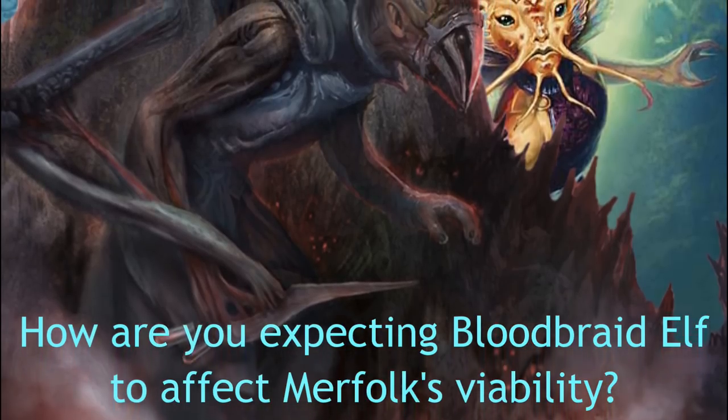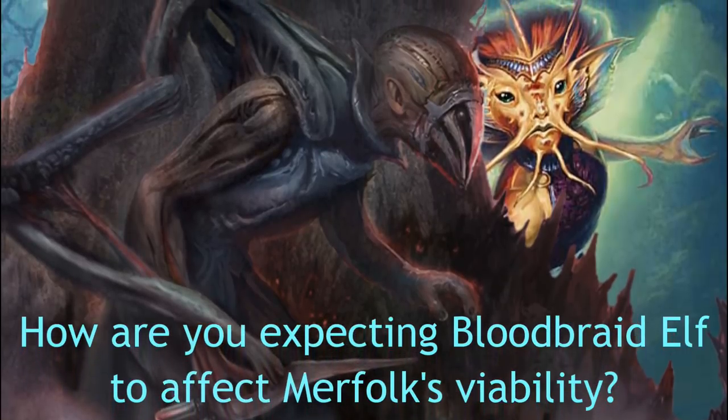They very likely are just going to replace whatever their win condition was with Jace the Mind Sculptor. You're completely right that they have to make some sacrifice at the four-drop slot. Maybe they'll split Cryptic Command and Supreme Verdict, and depending on the matchup swap them out for more copies of the other. It'll make Merfolk stronger because Master of Waves gets stronger — Merfolk is at its strongest when Master of Waves is strong.